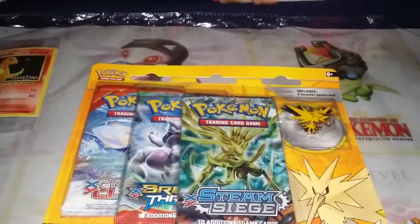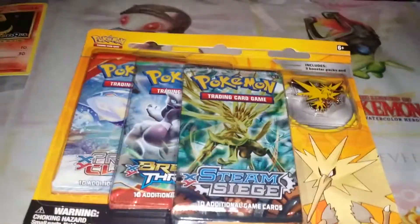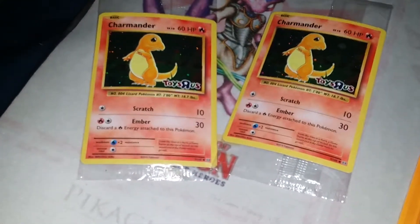Hey, Toothballmanfan here, and today I'm going to be opening the last Legendary Bird Trio pin pack, which is that first one. When I went to Toys R Us today, because they had this event going on, I was able to get these two promos right here, which are the Charmander promos.